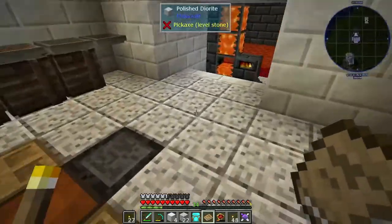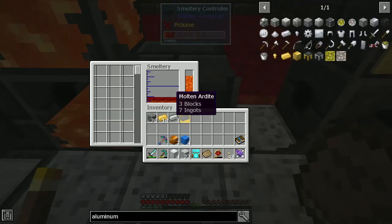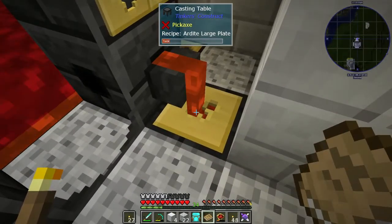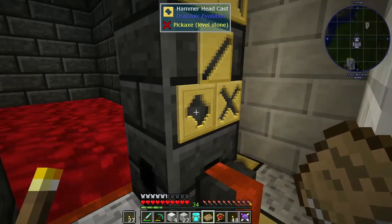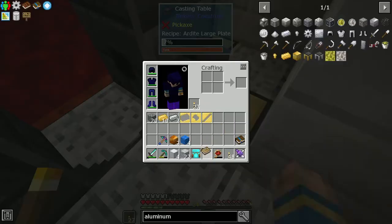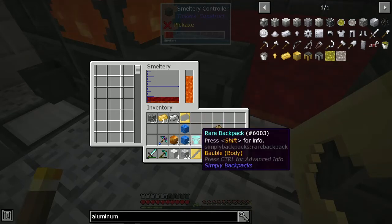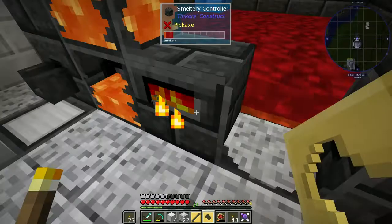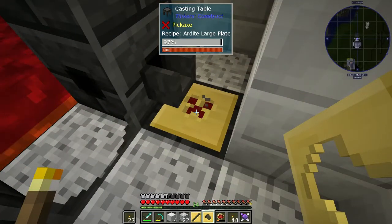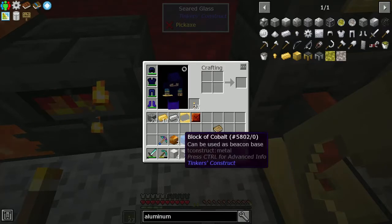We're going to use Ardite for the plates — we're going to need 8 ingots per plate. So this is going to be pretty good, we need these two. We're going to do Manulin. So that's 9 and this requires 8 — two blocks. There's one, there's the second. The tough tool rod requires 3.